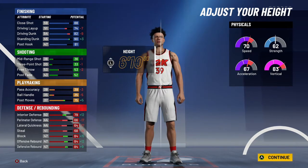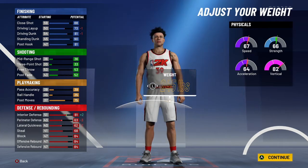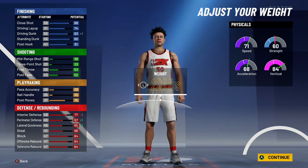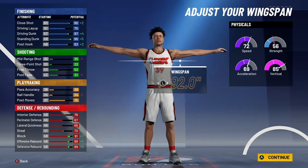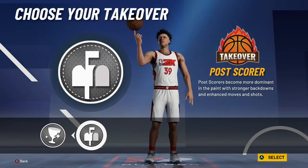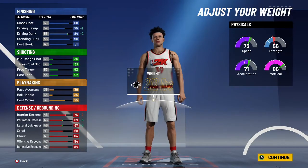For the body type, you're going to want to go built because that's what he is. I know Dwight Howard is 6'11", but you're going to want to go with 6'10". For the weight, Dwight Howard in real life is 265. But I like setting it at 221, so you can get more vertical. Max wingspan.